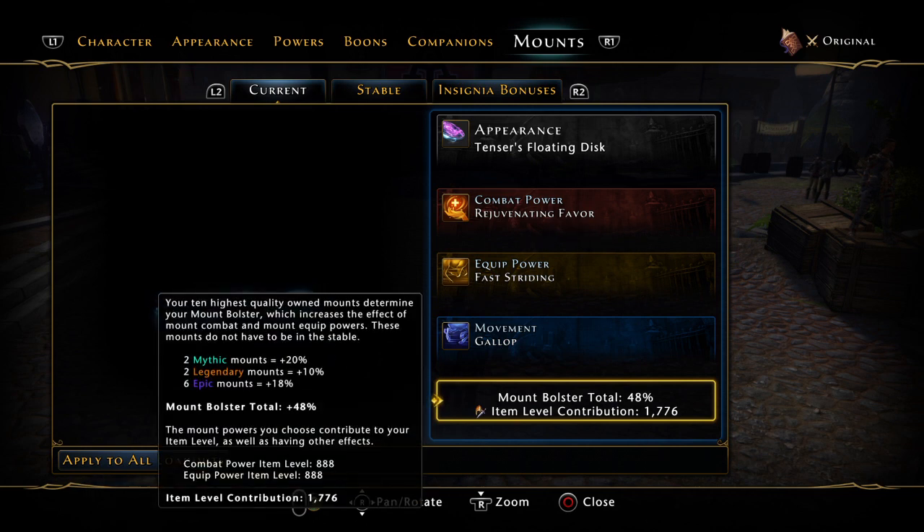It says here: two mythic equals 20 percent, two legendary equals 10 percent, and six epic mounts equals 18 percent, for a total of 48 percent. Again, this is going to give you another 4,000 item level once you level everything up to mythic.